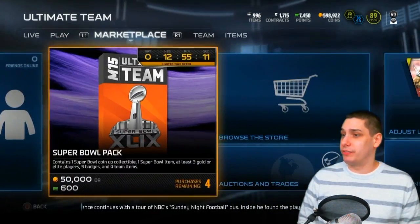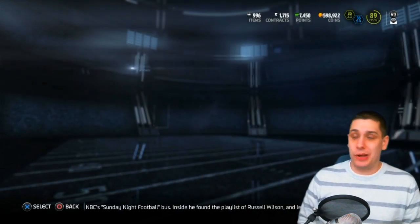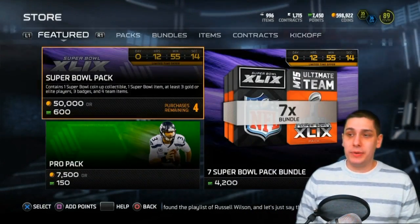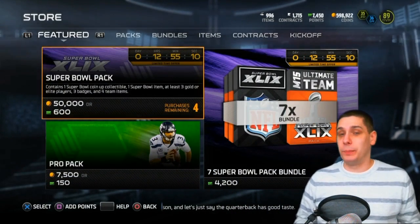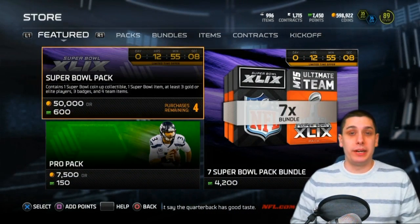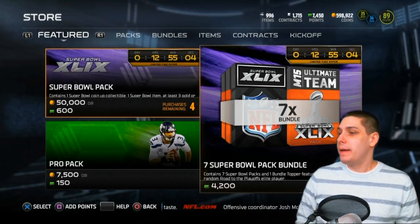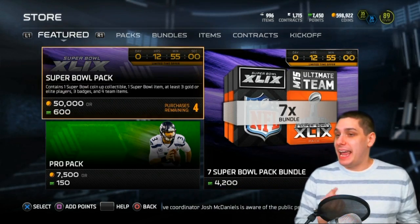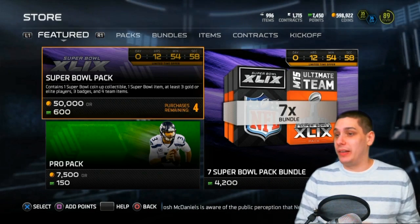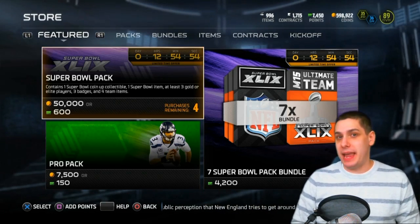These things are actually pretty good from the looks of it anyway. I just want to show you guys what's in them if you're not aware. What you can actually get in these is legends, and you can also pull just some standard gold players from the Super Bowl. You can still pull the standard players, but you also can actually get a Super Bowl item, and three badges as well, and a Super Bowl coin-up collectible. So there's definitely some coins to be made here in these packs.